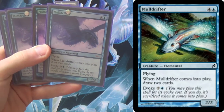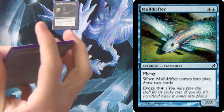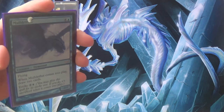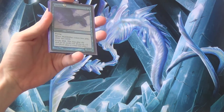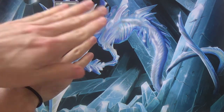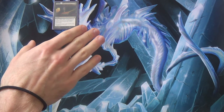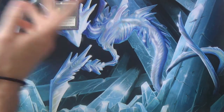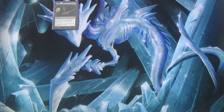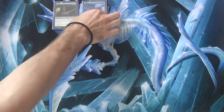This is Mulldrifter — flying, and when it enters the battlefield, draw two cards, and then evoke. You get to a stage where you have at least four mana open. You spend three to evoke Mulldrifter, stack the triggers so evoke's sacrifice is on the bottom, resolve the draw-two first, then with evoke still on the stack, cast Undying Evil — it dies, comes back, and you get two more cards and a 3/3 flyer. Sort of a five-for-two: you've drawn four cards and have a 3/3 flyer. That seems pretty good.